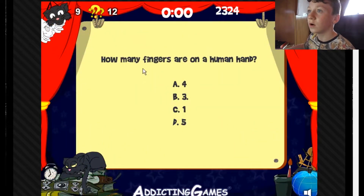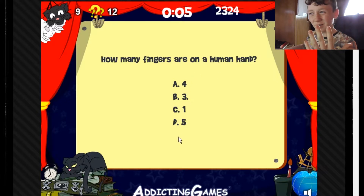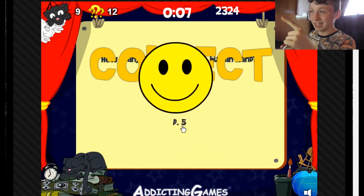If you take half of a spider's legs off because you're cruel, how many legs does a spider have? Four. How many seasons of the year are there? Four. Is the next answer going to be four? How many fingers are in a human hand? Well, there's four, but if you include your thumb, does that count as five? Gotcha that time.